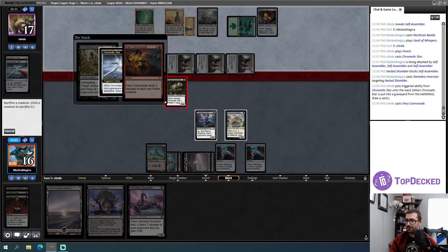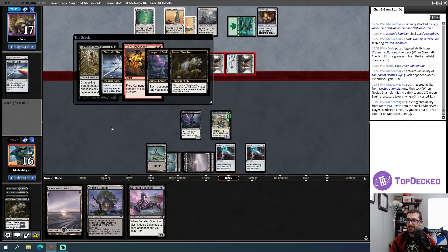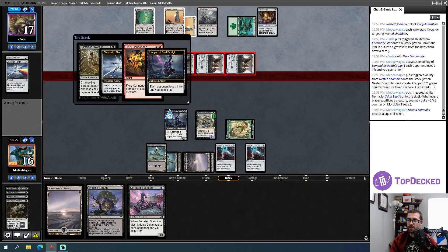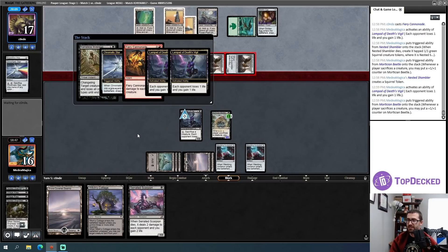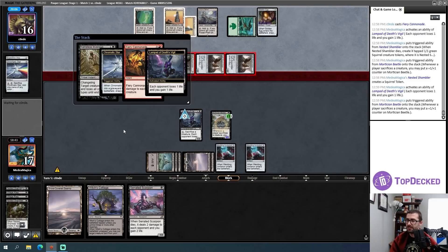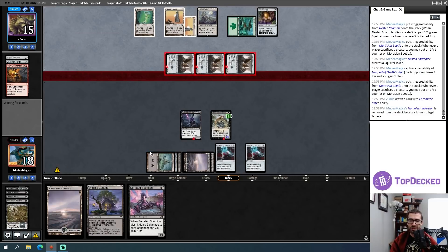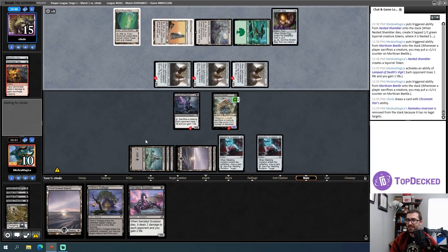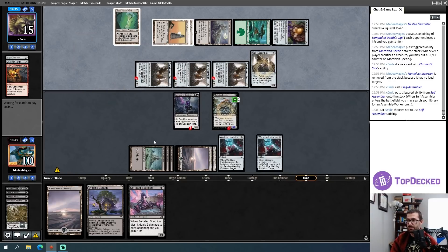I cast Nameless Inversion — but opponent has Fiery Cannonade! I sacrifice the Shambler for a counter on my Beetle, yield to triggers, get a Squirrel. Pay one, sacrifice the Squirrel for another counter — my Beetle survived the Fiery Cannonade, but now I'm not setting up the cool two-turn plan I wanted. Opponent takes two, then I take eight in combat. Having natural Tron and Fiery Cannonade two games in a row is brutal. I'm not going to beat a string of four Self-Assemblers.